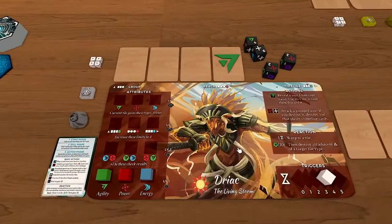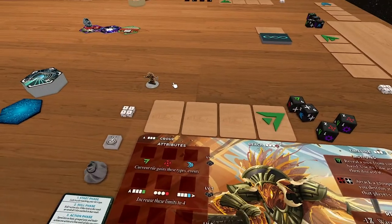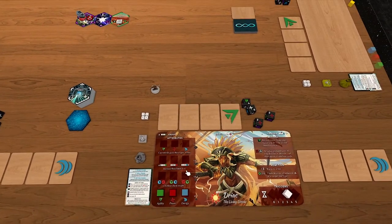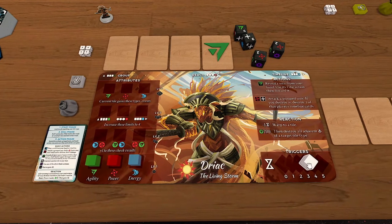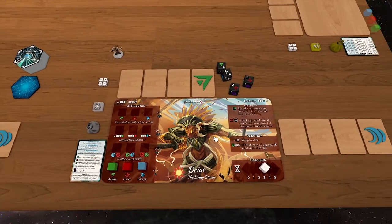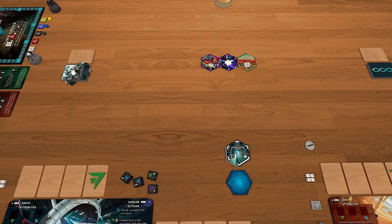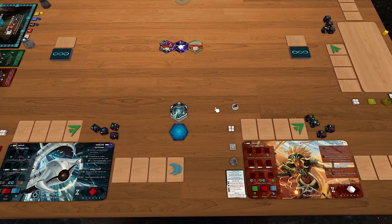I've already got everything laid out, but for you, you might be taking the items out of the box. You'll take the leader you've selected out, find your standee base and put your standee in there. You'll get your three translucent attribute cubes and put them at level one to begin. You'll get your opaque player cube that'll go on your trigger meter, which starts at level three. You would then get the Lightbearers deck and shuffle it, and get the Dava Network deck and shuffle that deck.